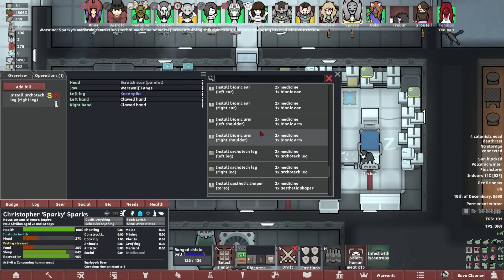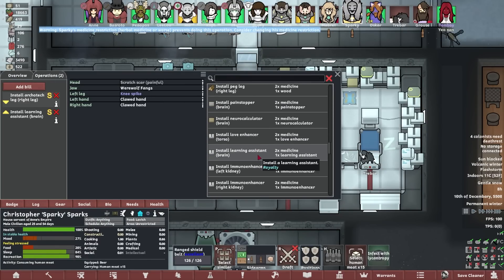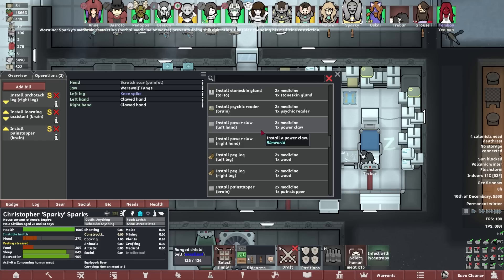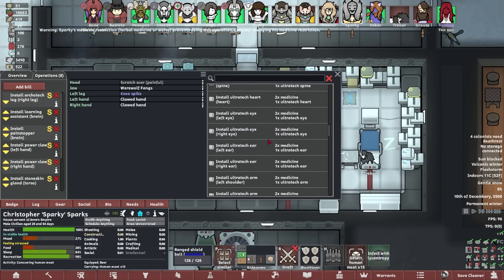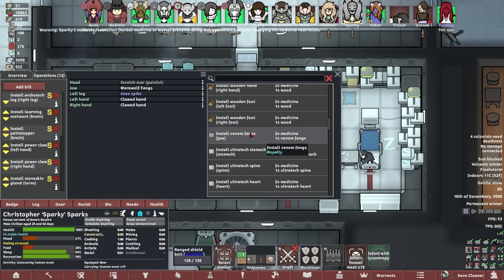Arco tech leg. I've got all those ultra bionics as well — I have an eye learning assistant, and I'm going to lock it in a room and force it to learn every melee technique you've ever seen. We're going to give it a pain stopper. Power claws — power claws sound better for a werewolf. You can have two of those. Stone skin gland, absolutely. Ultra tech arms, ultra tech ears — cause you're a wolf, that makes sense. Eyes, heart, spine, stomach. Venom fangs in the jaw — I think werewolf fangs are cooler.